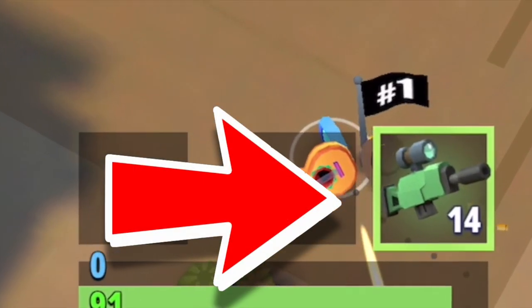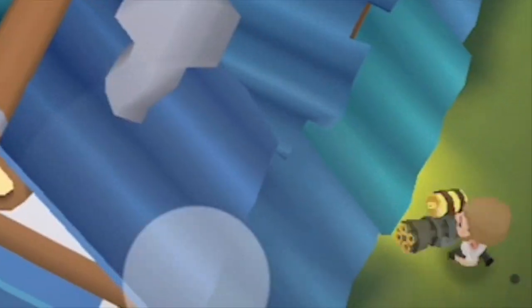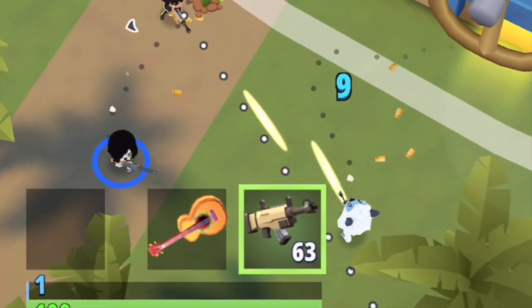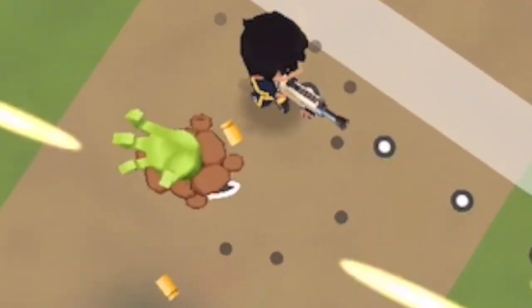Number two: since the last update, the square gun icon completely blocks out what is happening behind it. The three different blocks actually cover a large portion of the screen. For people with small devices, it can be really tricky to aim at someone you can't even see, so try to learn how to position yourself in a gunfight so that you're covered by the gun graphic.